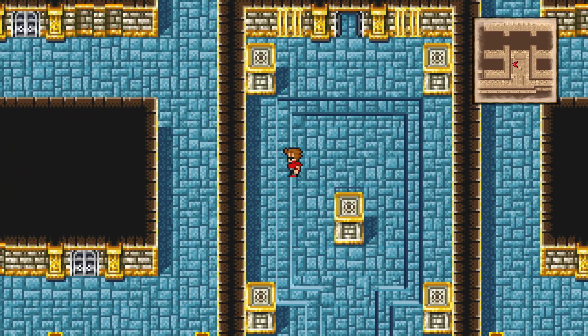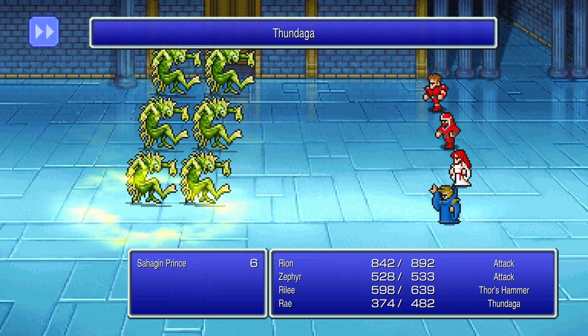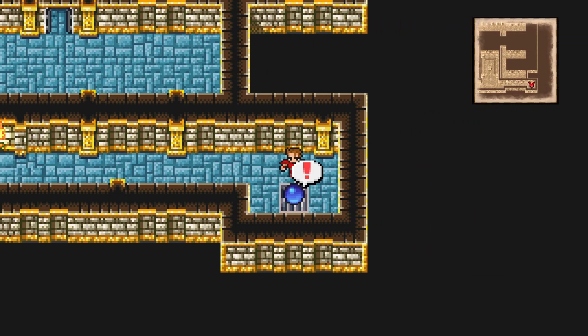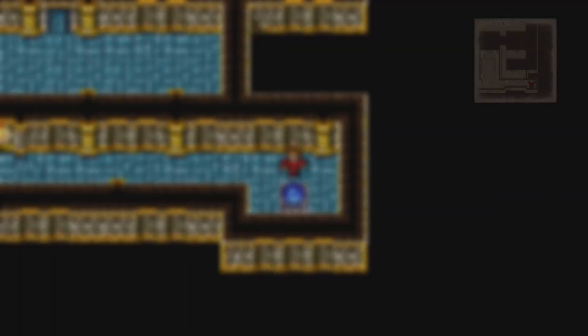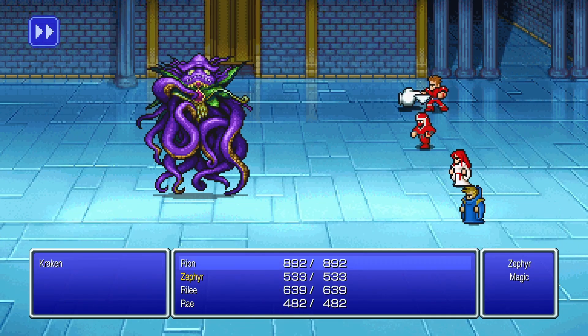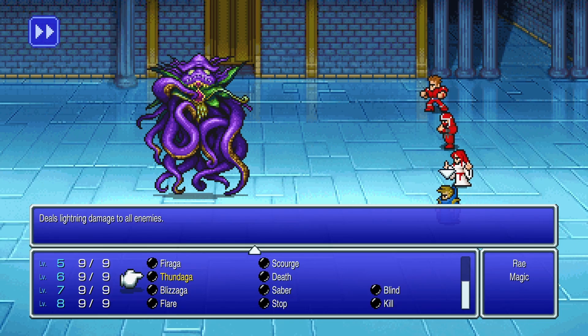Entire party's gonna level up. The Kraken — so, usual setup as always: Knight attacks, Ninja casts Haste on the Knight, White Wizard casts Rotera on the party, and Black Wizard casts Thundaga on the boss.